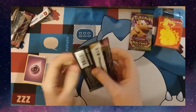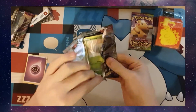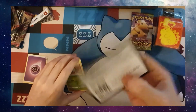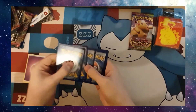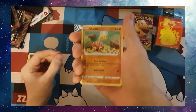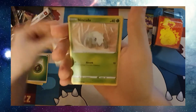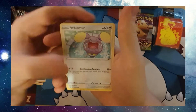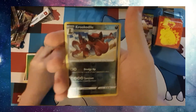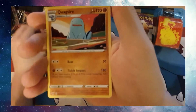Next pack. Code card. Grass Energy, Shuckle, Cramorin, Dream Rotom, Nincada, Whishmer, Drillber, Whalmer, Cottony, Reverse Holo Crocodile, and a Quakesire.